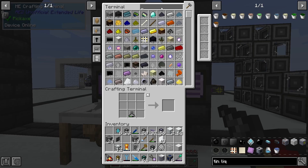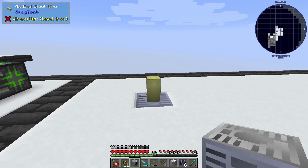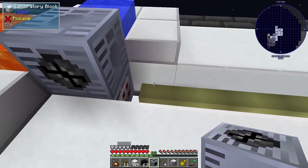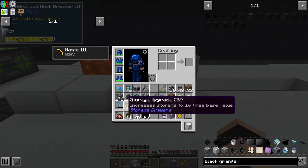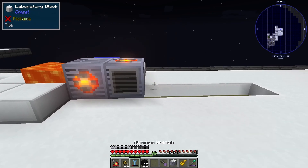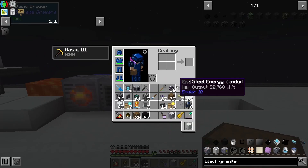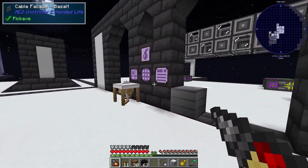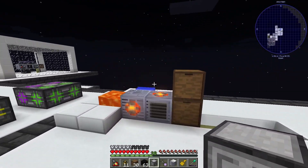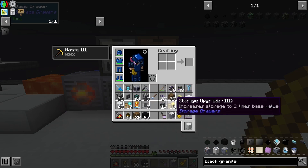The next couple of clips didn't have any audio, or at least not commentary, but I'll try to explain what I did. The first thing I did was craft up an EV rock breaker and place it down on an EV line. We can still use the instill conduit or instill wires here because they go all the way up to EV. Then we macerate the black granite into black granite dust — that can only be done at EV. We then extract into some drawers here, and it gives thorium as well, so we have two outputs. I craft up a drawer controller, place it on top of the macerator, lock the drawers, and give the thorium and black granite dust a drawer each.